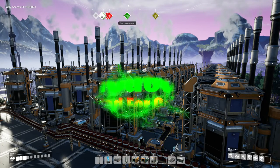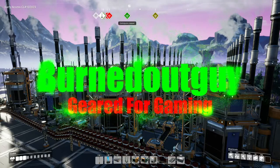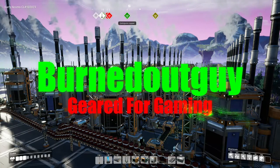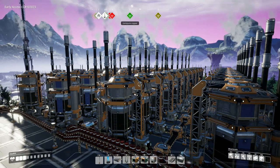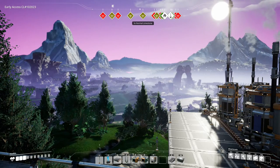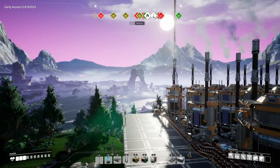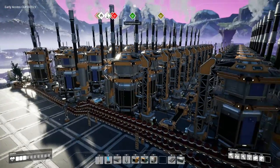Hello everybody, Bert Dokei here and welcome back to Satisfactory. In the last episode we made our oil processing — we're doing rubber, we're doing plastic, and all that good stuff is going to be used to make computer chips and computers and all kinds of good stuff.